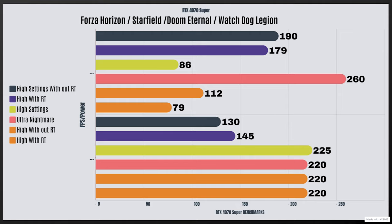The power draw during the Forza Horizon ray tracing test was 130 watts. For Starfield on high settings I got a consistent 86 FPS, with a power draw of 225 watts. For Doom Eternal on Ultra Nightmare — all settings maxed out — I got between 260 to 290 FPS, with a power draw of 220 watts.